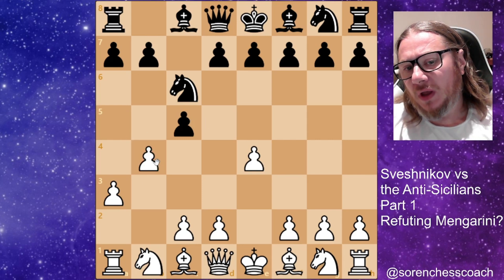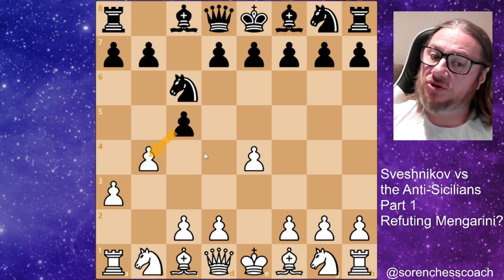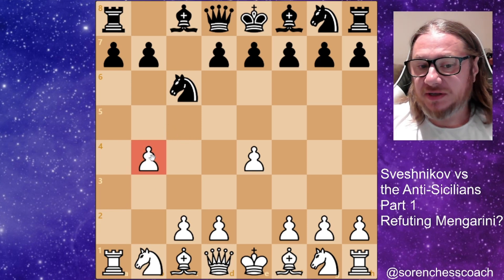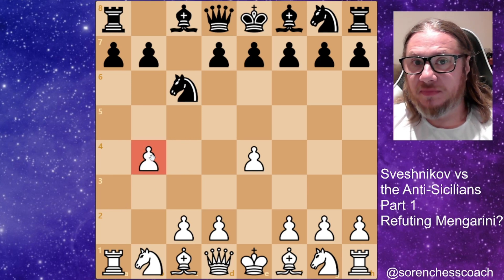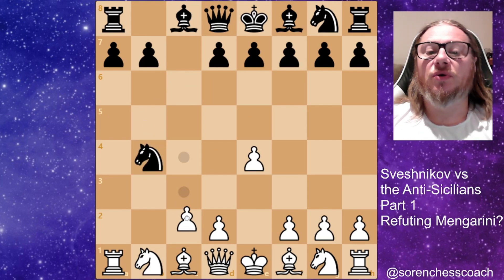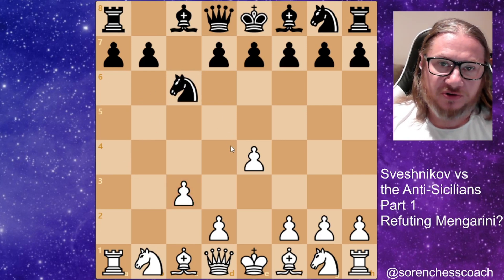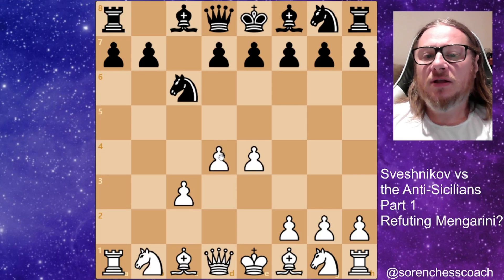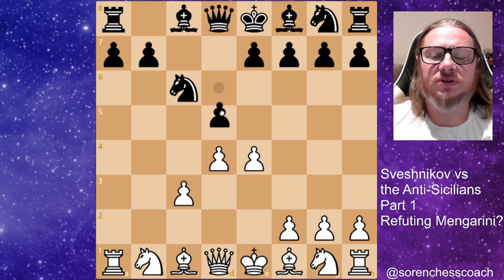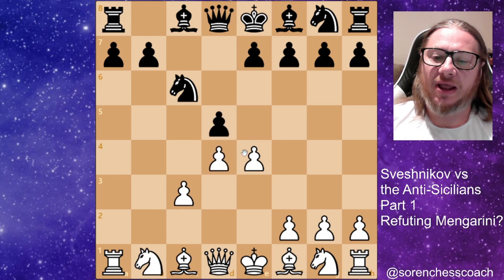The delayed wing gambit or the Mangarini variation goes with B4. You shouldn't be taking on B4 with black here, because if you do, white may continue with A3 takes B4, and you take back with knight on B4. The trick is C3 being pushed, knight goes to C6 — you're not going to lose your knight — then D4 grabbing a lot of space in the center. What could be more natural than D5? You got to put a stop, but this keeps frustrating the black knight.